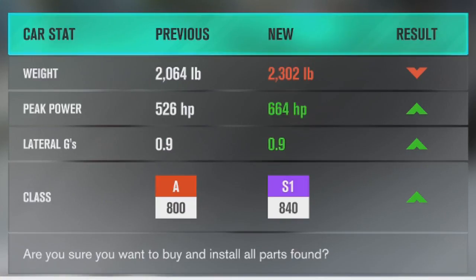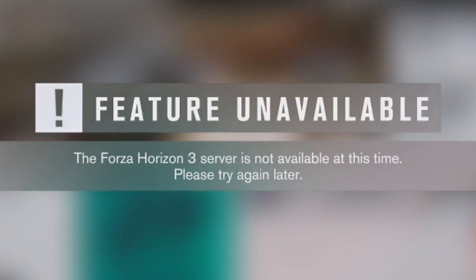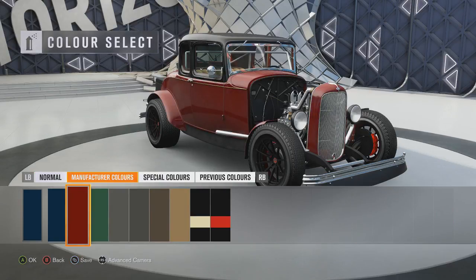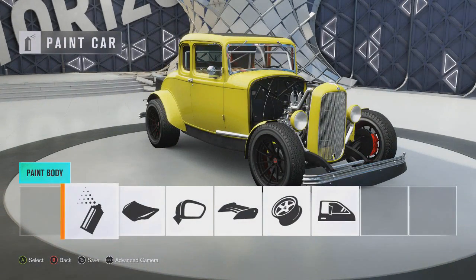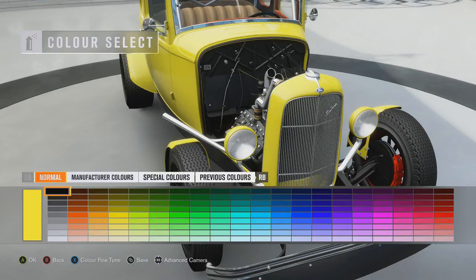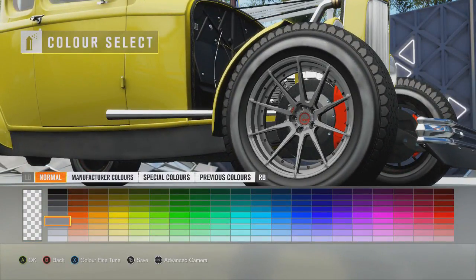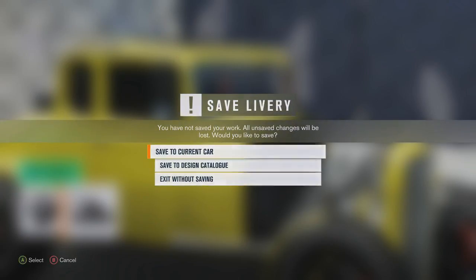I'm going to search for a livery — but denied. The servers aren't working, so I'm going to have to paint the car myself. As soon as I want to make a video, the servers don't work, just brilliant. Look at these manufacturer colours — I'm feeling the bright yellow. That actually looks so cool, that yellow. It doesn't paint the hood because the bonnet's not even there. The white rims look alright but I'm keeping it black. I'll tint it as well.